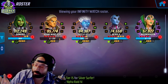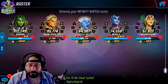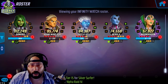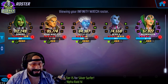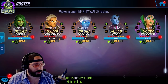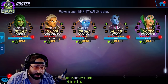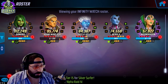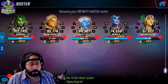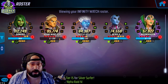We got the Infinity Watch build, the Tier 4s, the ISOs — it's actually really easy but we'll go over it anyway for people who don't have Adam Warlock yet and will get him later. The Infinity Watch is basically the new Black Order — together they're stronger than apart. Through gameplay we figured out that if you don't have Adam Warlock, Kestrel makes a completely acceptable fourth, and you can maybe replace Moon Dragon with Surfer.